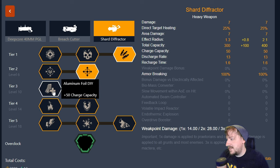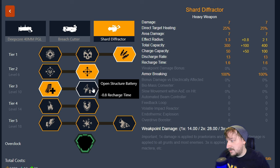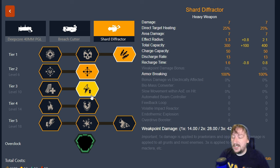In tier three our options are Aluminum Foil DIY, which increases our charge capacity by 50, making it so we hold 100 rounds in the gun rather than 50. That's pretty nice. Then we have the Open Structure Battery, which cuts down on our recharge time by half so our gun recharges twice as fast. Usually I go with the faster recharge, but either one of these is great — it's really your call. Whichever you're more comfortable with, just take that one.